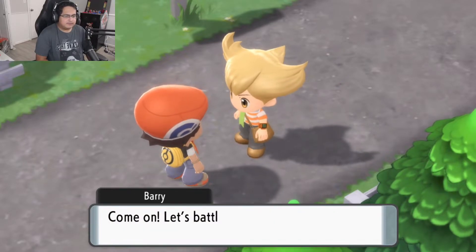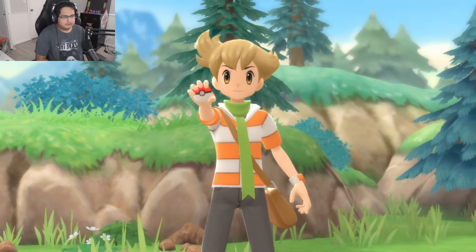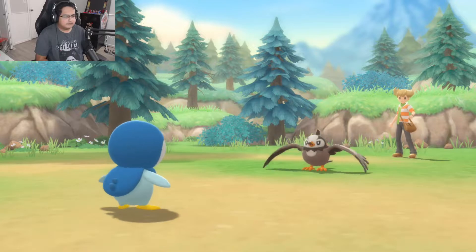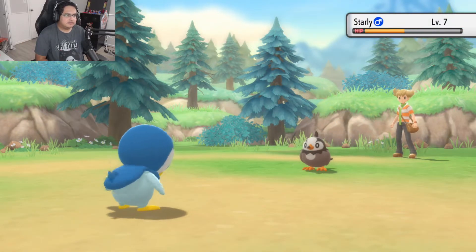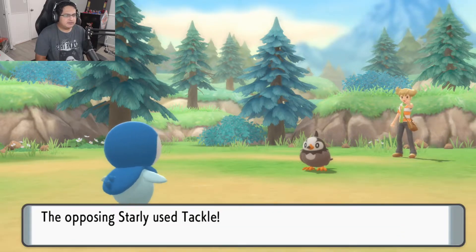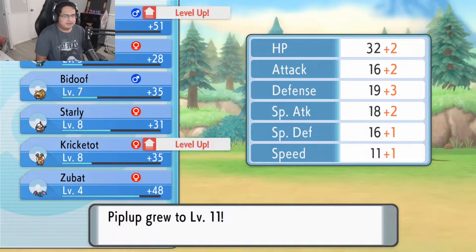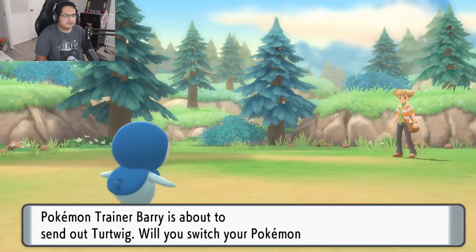Hey, you got a little tougher. Do you need to ask? Of course I got tougher — let's battle it out. He's got a Starly. So now he's talking through battles? I don't recall him doing that in the older games. A little less talking would be better, though. I know he's got a Turtwig, which kind of annoys me, to be honest.